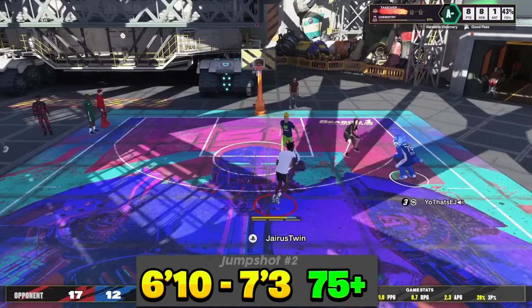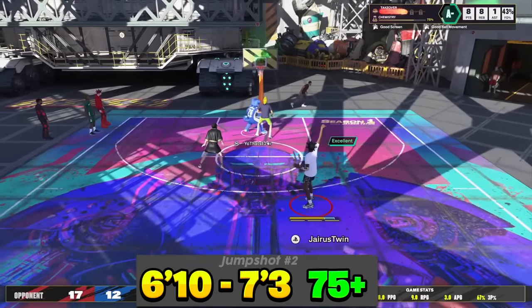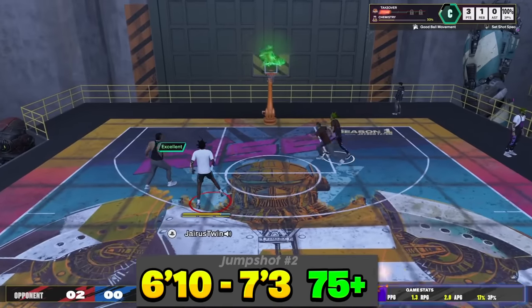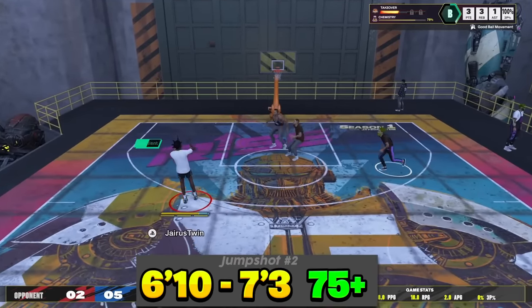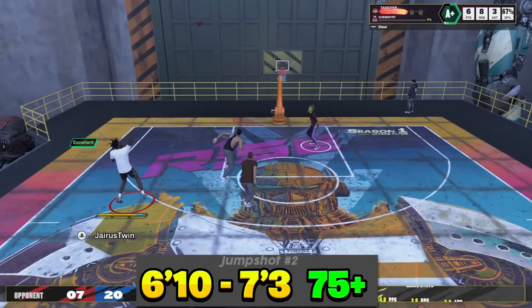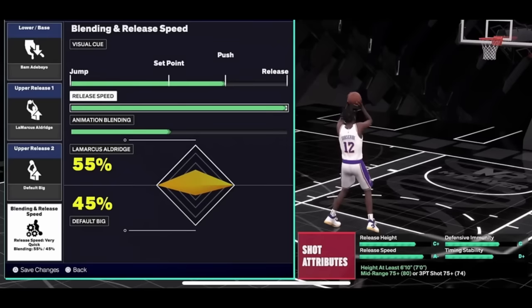He's really shooting a lot of threes — mostly catch-and-shoot threes, which is what most footer builds are looking for: a jump shot you can catch at the three-point line and spark up with. You only need a 75 three-pointer or midrange for this. He's using Bam Adebayo base, release one LaMarcus Aldridge, and release two default big, which is probably why this jump shot is so cheap. He's on push timing with max release speed: 55% LaMarcus Aldridge and 45% default big.